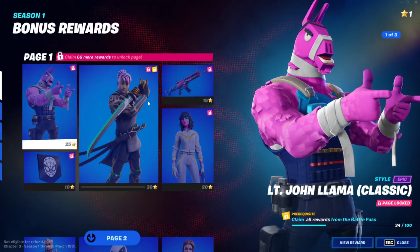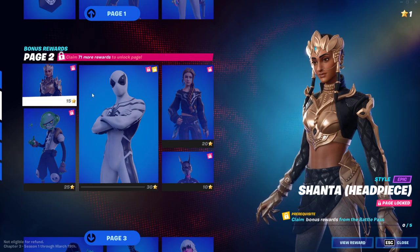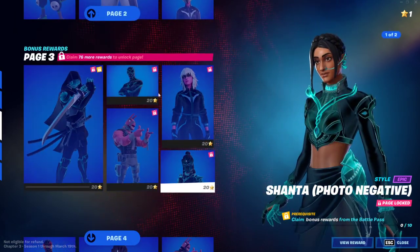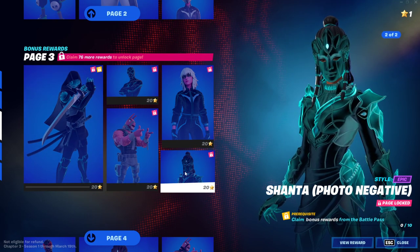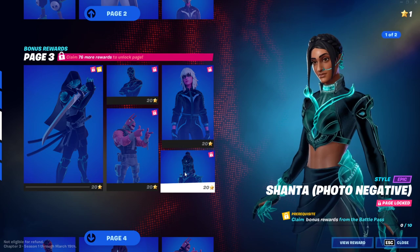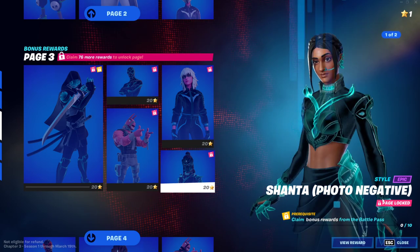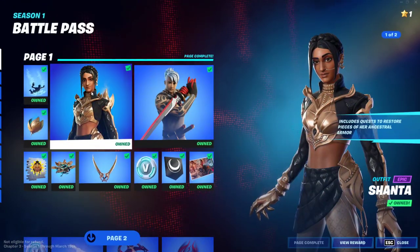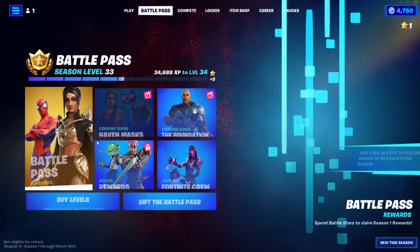The bonus rewards are on page 1, page 2, and page 3. Make sure you have claimed 10 of these skins — whichever skins you like. Once you have claimed 10, you will have access to the skin. You also need to clear one more condition, which is to have the base item for Shanta. The base item for Shanta photo negative is the first skin for Shanta, right here from page 1.